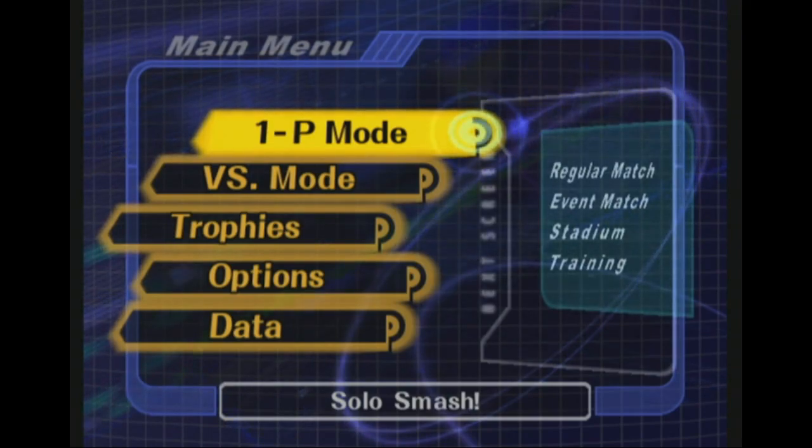So codes for debug menu, widescreen, training-related codes, freezing stage transformations — whatever I want, I can basically just copy and paste into my game file.